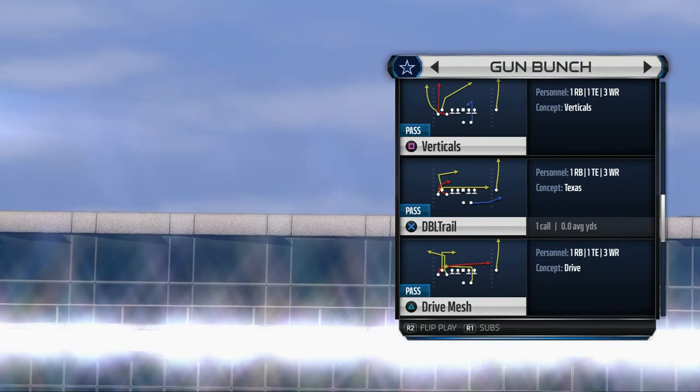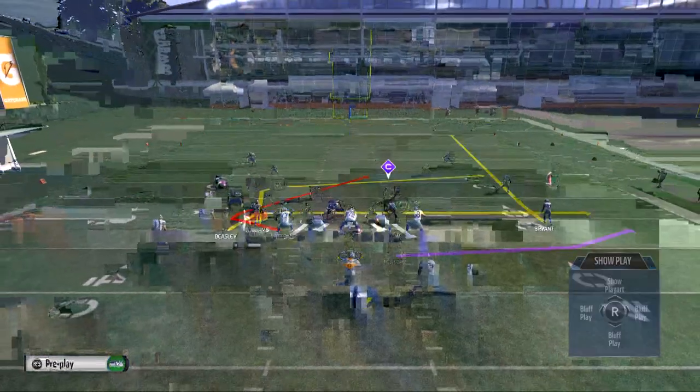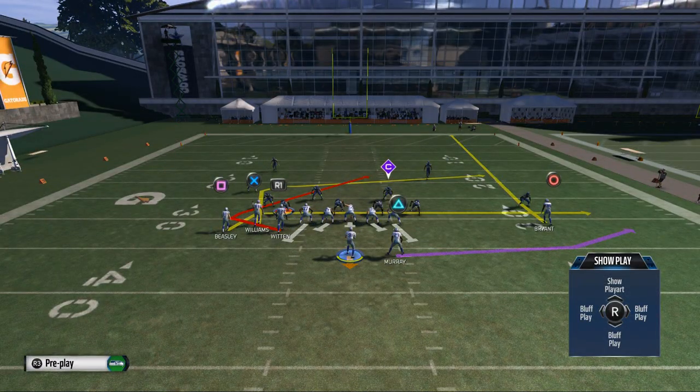Welcome back. We're in the Bunch formation and we're looking at Double Trail as a passing play in Madden 16. Double Trail is one of our complementary plays on offense — something that doesn't get a ton of calls, but something that is really effective.